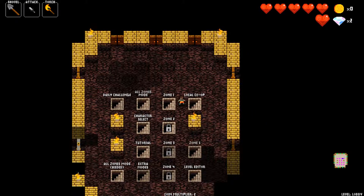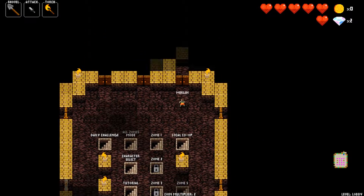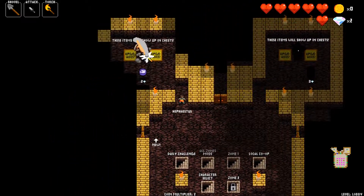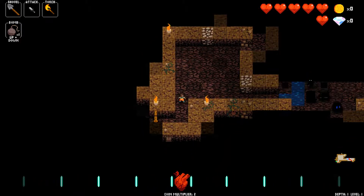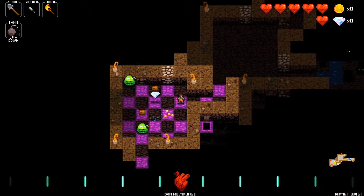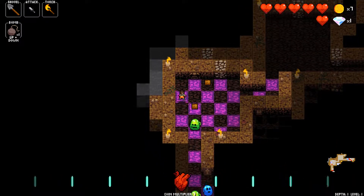Hello everyone, and welcome back to Let's Play Crypt of the NecroDancer. Amplified Early Access. Where we are playing now as Diamond, who can move diagonally - which is a really intriguing idea, I think. You can even attack diagonally, that can become a really useful feature.